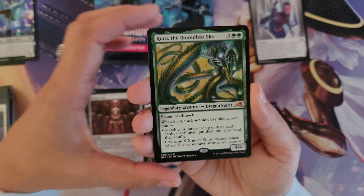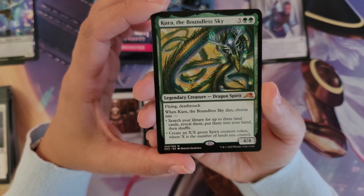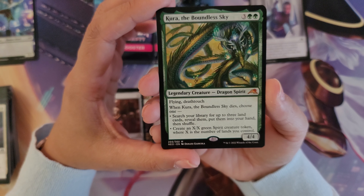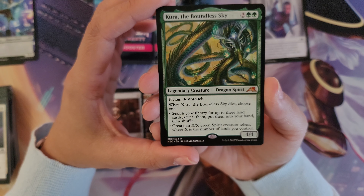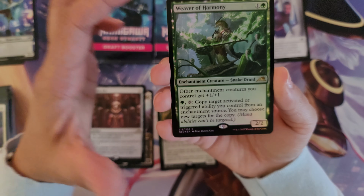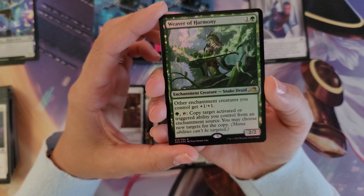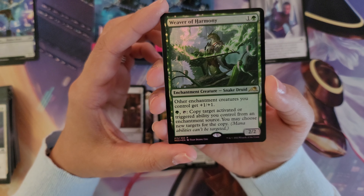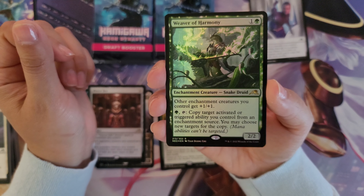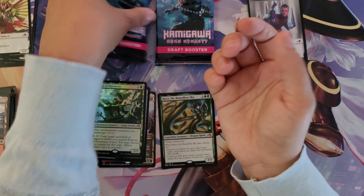There is a dragon in each color. I definitely do not believe I have the green one. So this is Kura, the Boundless Sky — a Dragon Spirit at 3 and 2 green, with Flying and Deathtouch. When Kura dies, choose one: search your library for up to 3 land cards, reveal them, put them into your hand, then shuffle; or create an X/X green Spirit creature token where X is the number of lands you control. Beautiful card. That is also followed by a foil rare, the Weaver of Harmony, a Snake Druid enchantment creature. Other enchantment creatures you control get +1/+1. For 1 green and a tap, copy target activated or triggered ability you control from an enchantment source; you may choose new targets for the copy. It is a 2/2, but that foil is so, so pretty. Cool pack — mythic and a rare. Then we have Swiftwater Cliffs for dual land and a Samurai Token.